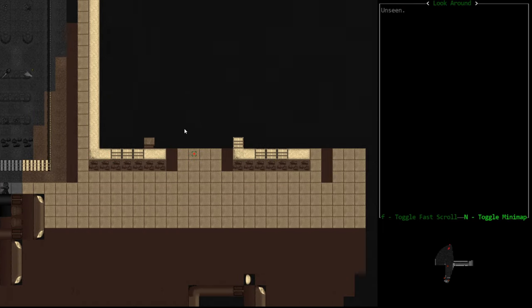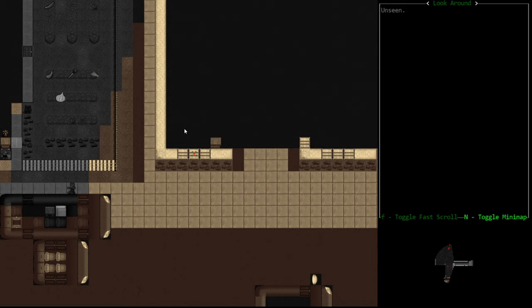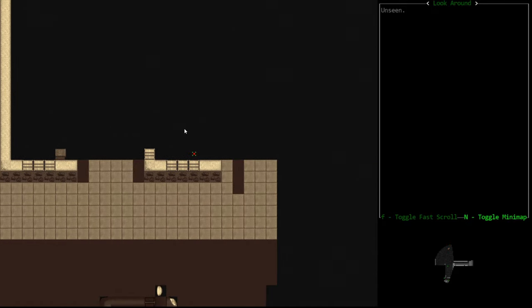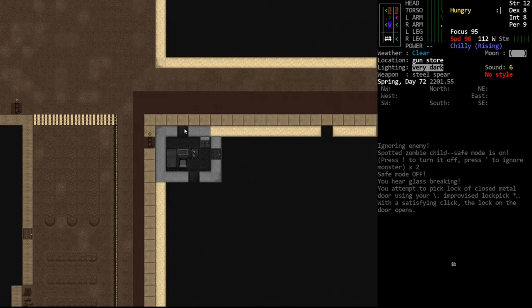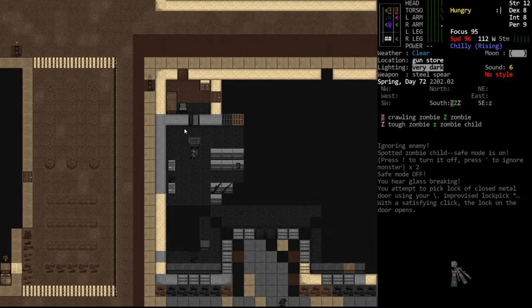We lockpicked immediately. Normally in a gun shop I've always cut the bars and broken in through the windows - that's a dumb way to do it because breaking windows sets off an alarm triggering a response from robots, and cutting metal bars takes a long time and makes a lot of noise. This particular layout has a back door with a pickable lock which we could just pick immediately. This is like the best possible gun shop layout we could have hoped for.